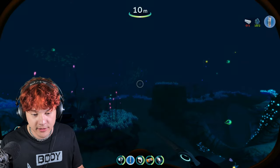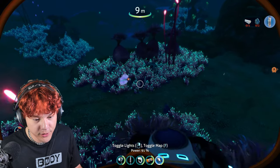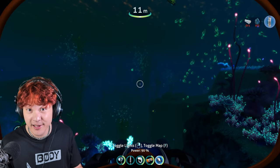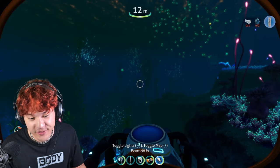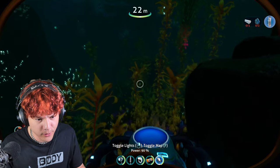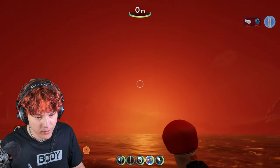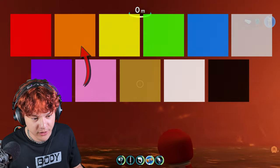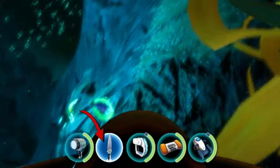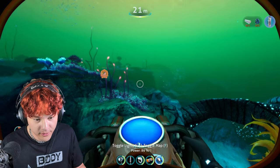Let's exit the base and go find some creepy vines. The Seaglide makes catching fish way easier. The sky is orange. Some creepy vines — we found them. Now let's use our knife and collect the creepy vine samples. Let's go back to our base.